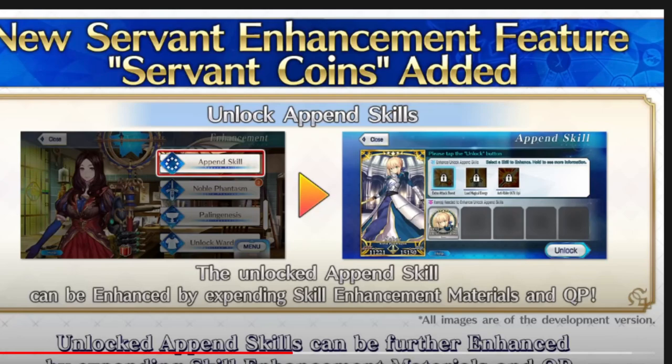Every Grail past level 100 is two levels, so each one also costs 30 coins. Going from level 100 to 120 requires 300 coins. For bond-related rewards — because you get coins based on your bond level — for bonds 1 through 6, you get 5 coins each, so 30 in total. For bonds 7 through 9, you get 10 coins each, so 30 total. For bonds 10 through 15, you get 20 coins each, which is 120 in total between all the bonds.